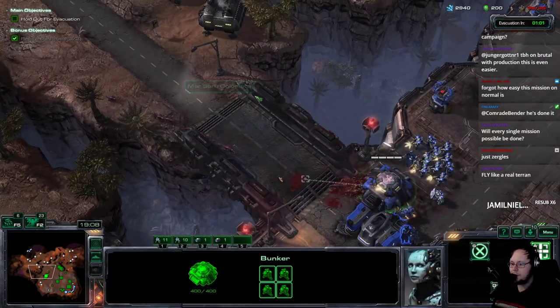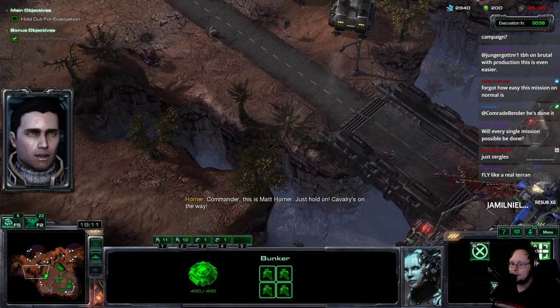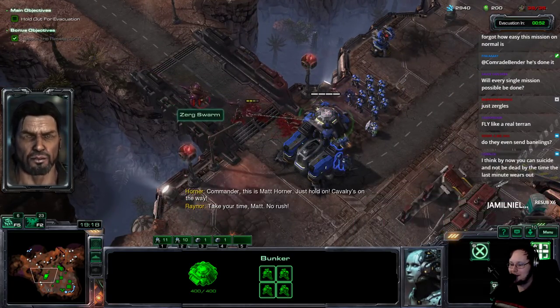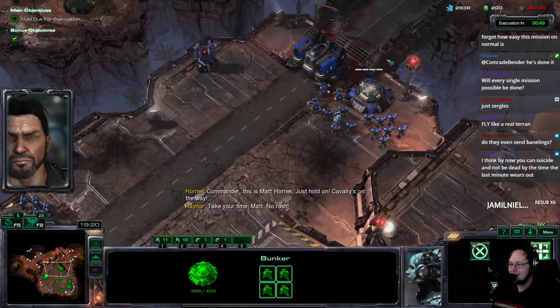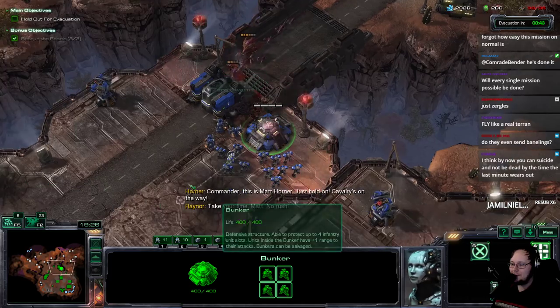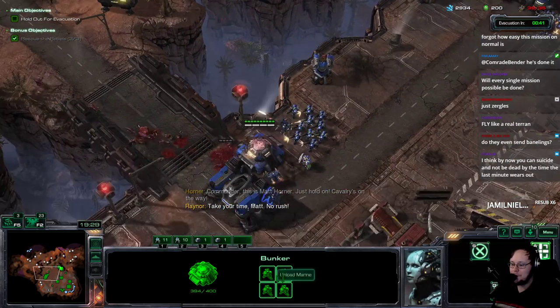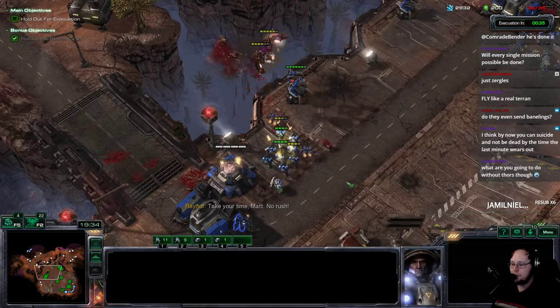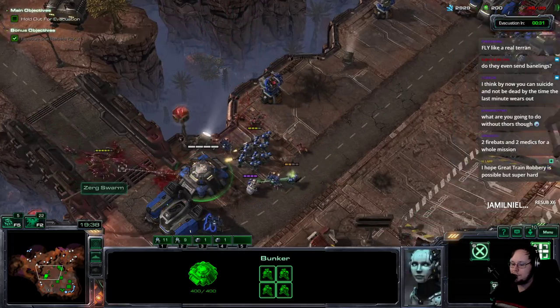I'm thinking about going to the Evacuation mission next, just spam repairing the APC as it kills Mutalisks — though that doesn't seem like a great strategy. We'll figure it out. There are no marines on that mission, which means I can get my medic upgrades first.